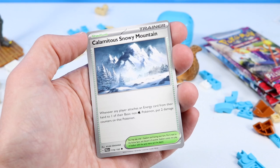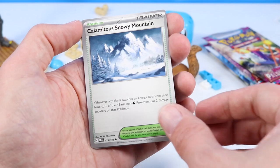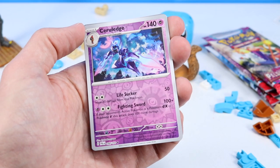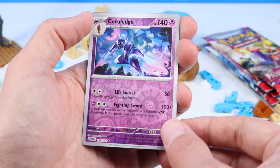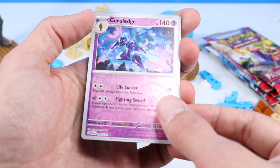Calamitous Snowy Mountain — that is a really cool card. It's a Stadium Trainer card with a mountain. Very interesting. I like this one. Corvisquire again — have we seen a Corvisquire every pack now? A shiny back Ceruledge — saying that right? That is a spectacular-looking character card, with a little bit of a shiny holo.